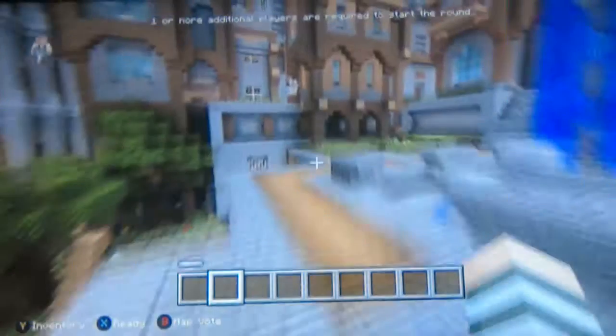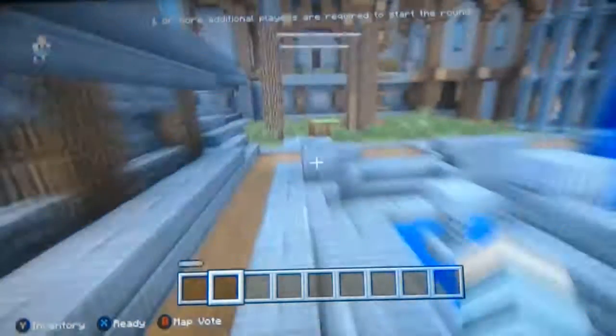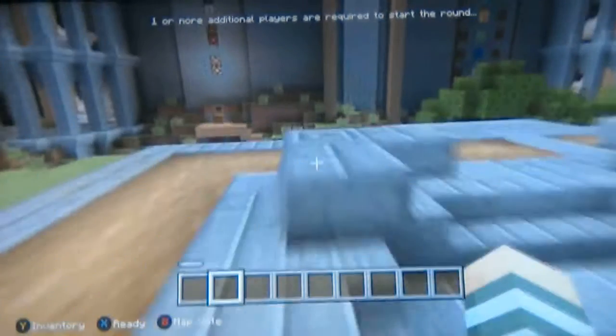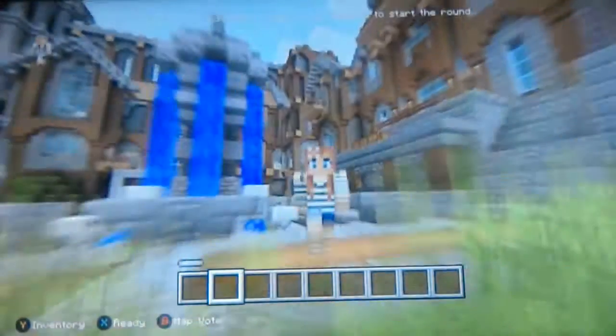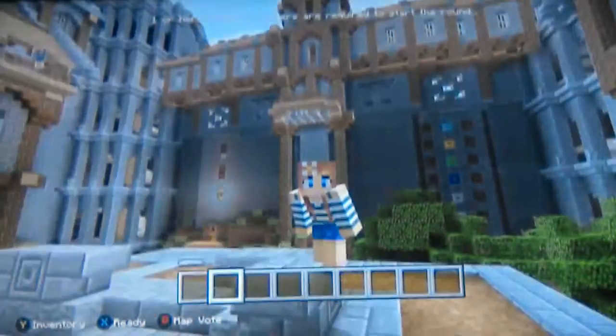I came home one day and I got this Minor 49er. He was like, 'Hey Lily, I heard there were some new skins on the Xbox 360.' And I was like okay. So I went on there and there were actually some pretty cool skins, and this was my favorite one. I switched to Ender Dragons and all sorts of cool skins, but this has been my favorite one of all time.